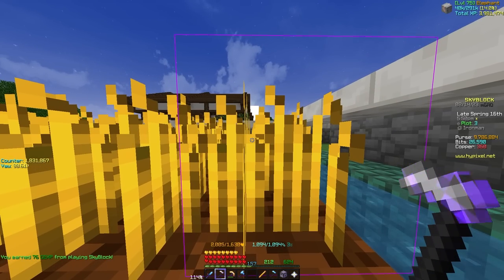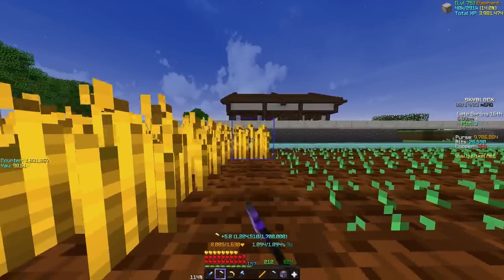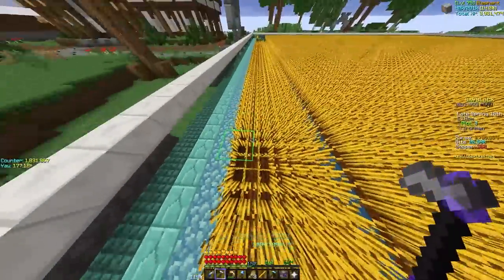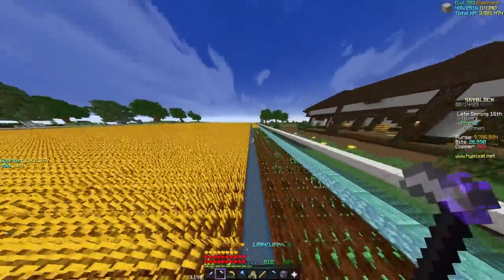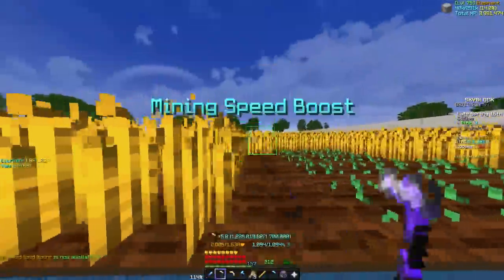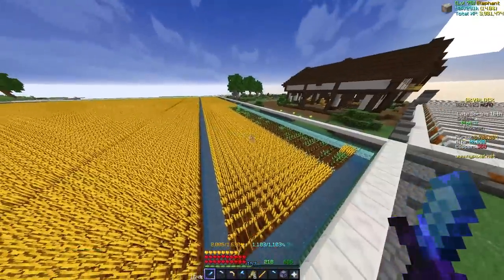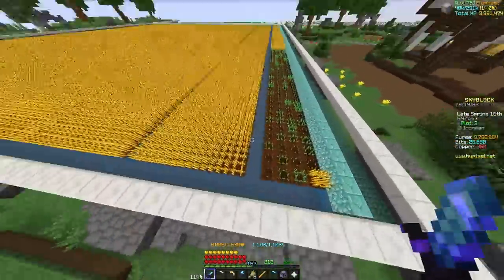All you do is press either A or D, left click, and you hit literally all of the crops. You just have to hold this for a bit — it's a lot more brainless than having to run or fly across and then 180 at the end. Basically once you get to the end you just turn around, farm this side, then go back over and farm that side. It's very mindless and easy. It's an easy change to make — all you do is just dig out these channels.